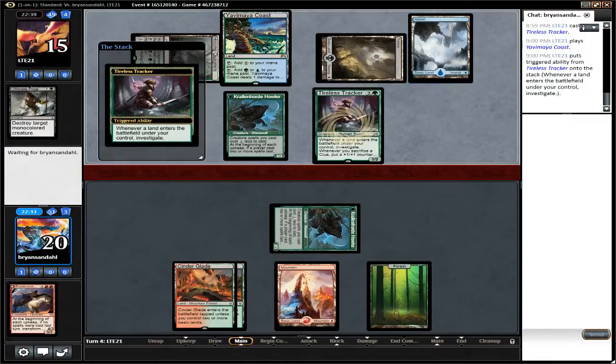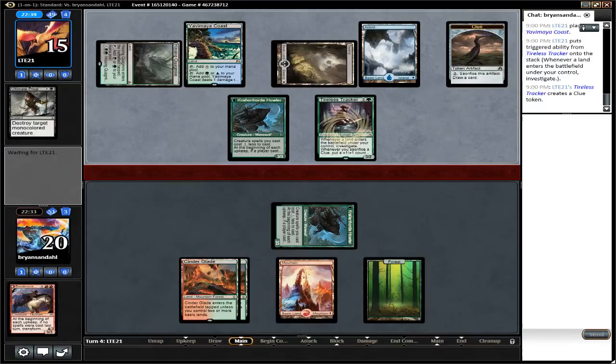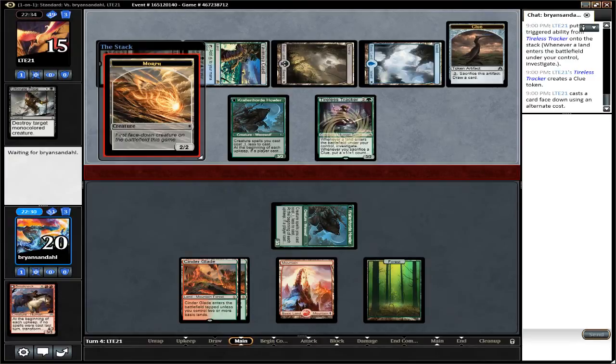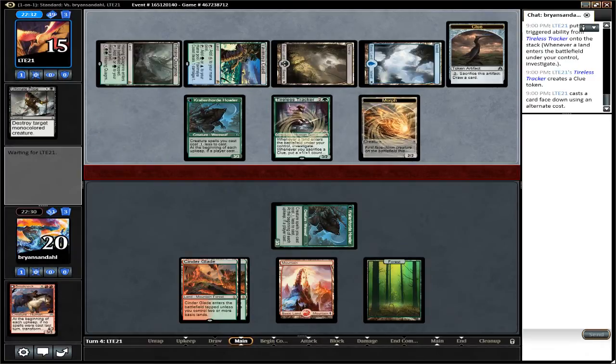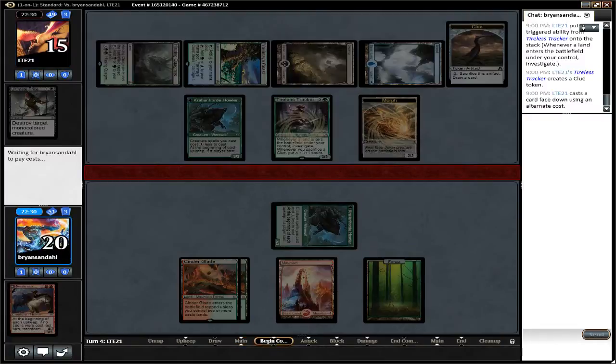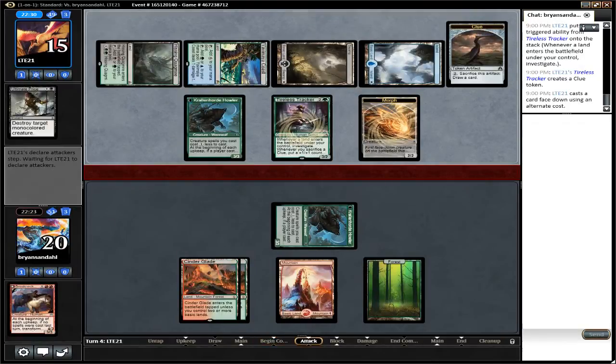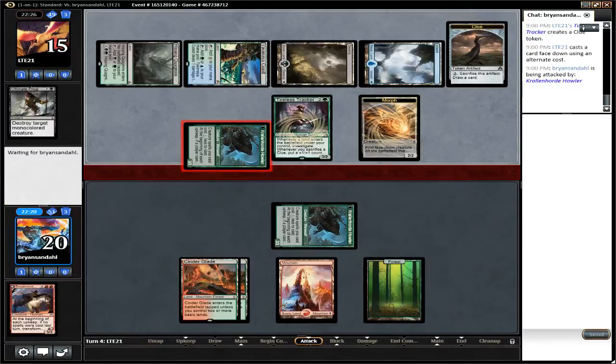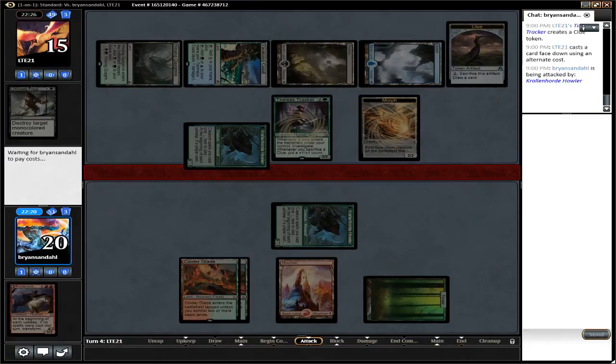Does he have another creature, or is he going to hold back his mana to respond? Nope, he's going for it. Throwing down a morph. Quite the collection for Werewolves to have to break through. Werewolves is currently pretty low on cards and doesn't have a whole lot to show for what he's done. Getting a little aggressive on the other side — he's sending in his Werewolf, so that'll be 3 damage.